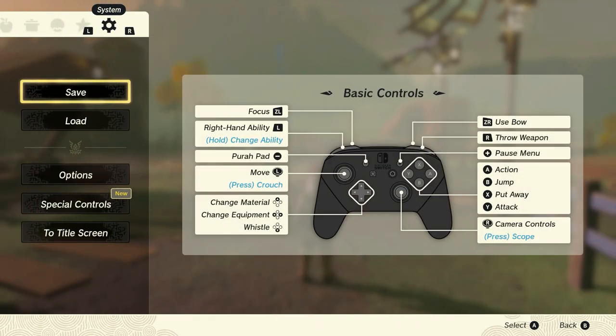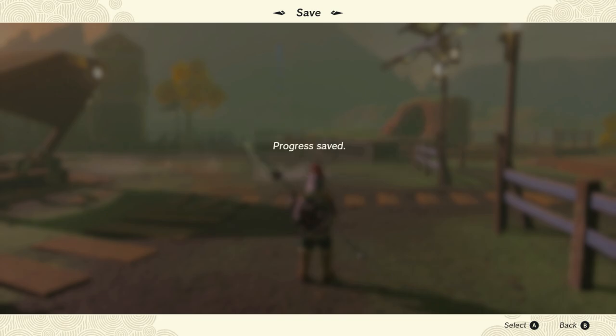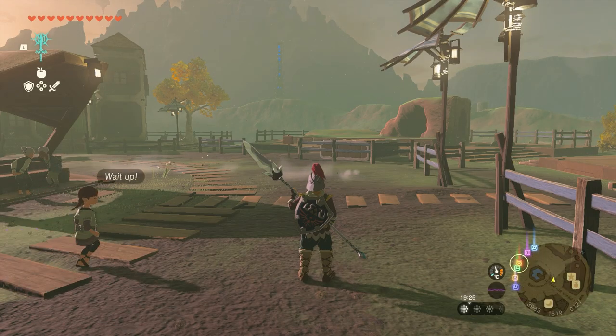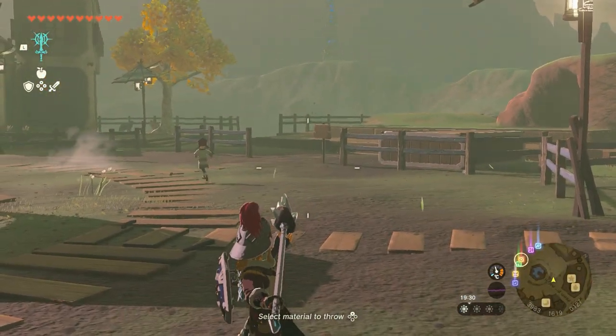Now make a hard save — this is really important, you need to make a hard save. Then throw your weapon and just when you release it, press the plus button.